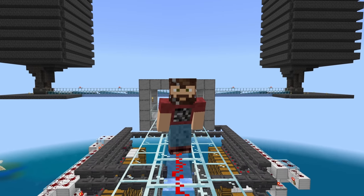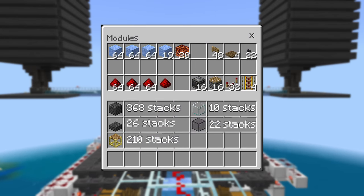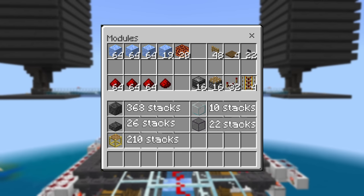All four farm modules together: 23,520 polished deep slate, 1,648 polished deep slate slabs, 13,440 scaffolding, 1,380 tinted glass, 602 glass, 16 pistons, 32 repeaters, 16 observers, 48 fence gates, 20 magma blocks, 211 packed ice, 22 polished blackstone buttons, four spruce trapdoors, 193 redstone dust, and four powered rails.